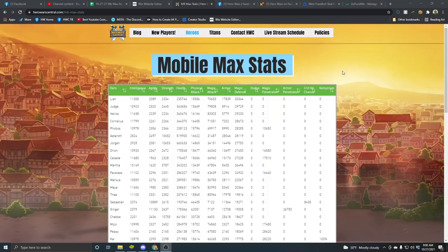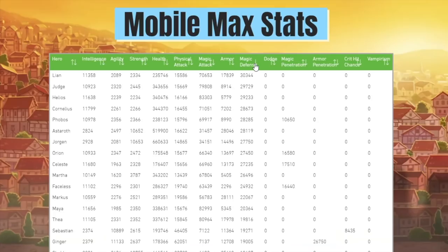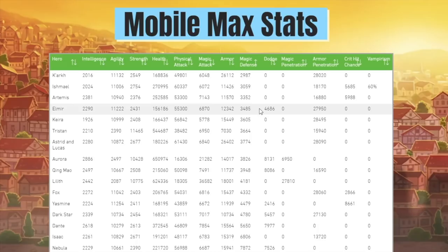If you take a look at HeroWarsCentral.com, hover over heroes and click on mobile max stats. You can sort magic defense for all of the different heroes and get an idea of some of her big targets. Kark has the lowest magic defense in the game. Ishmael, Artemis, Elmir, Kira, Tristan, Astrid, Lucas — the list goes on and on.